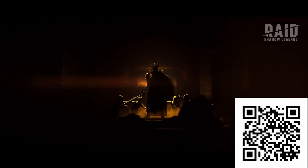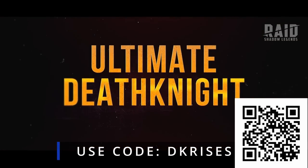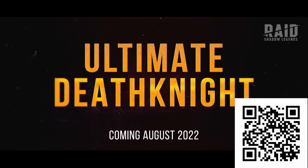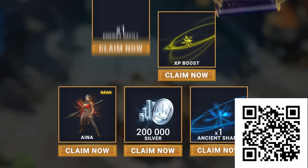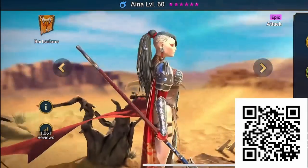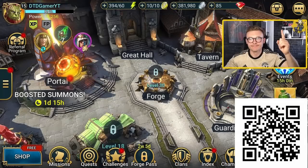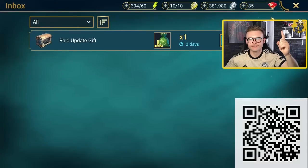There's never been a better time to get started. Use the code DKRises for a bunch of free items to instantly level your strongest champion all the way to level 50 and a five-star ascension. New players that use my link or scan the QR code right now will get a free starter pack worth almost $30 and the free champion Iena. You'll find these in your inbox for the next 30 days.